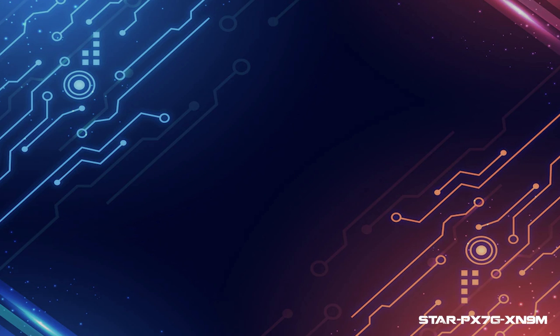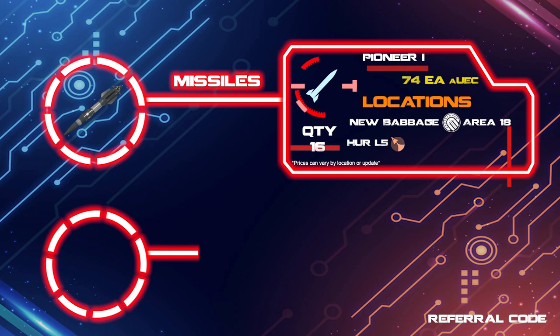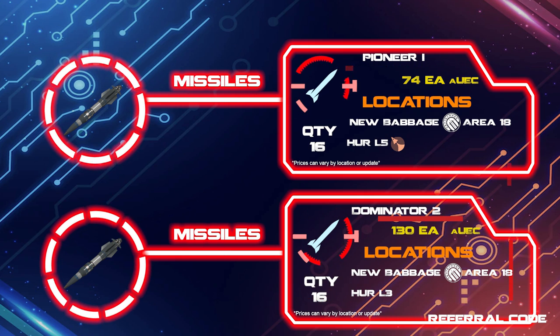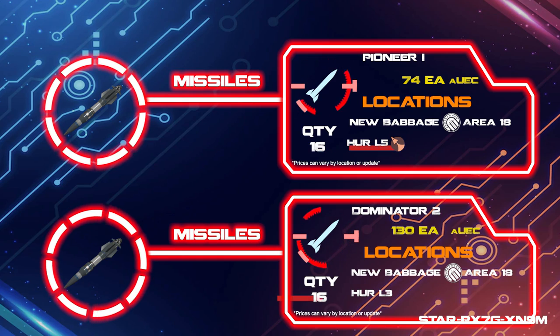As for the missiles, you cannot swap out the missile rack, so you're stuck with the 32 missiles which are made up of 16 size 1s and 16 size 2s that come on the ship — a nice payload for a yacht. The size 1 electromagnetic Pioneer 1s and size 2 Dominator 2s are currently the missile type that finds their target the most until a missile and combat revamp is done, so swapping over to those will keep your enemies on their toes and be less likely evaded.